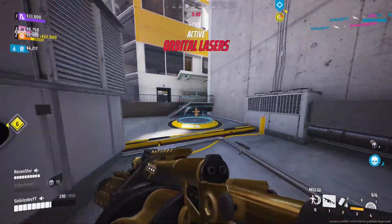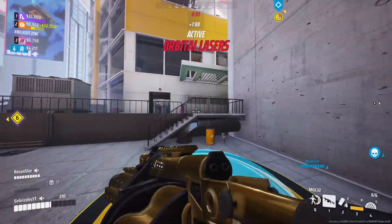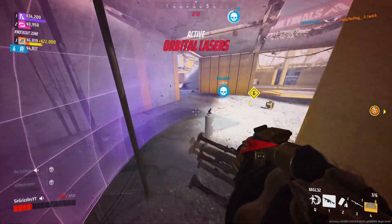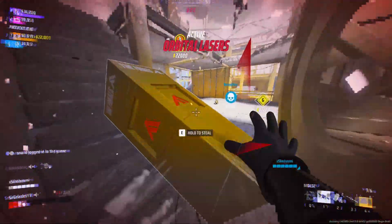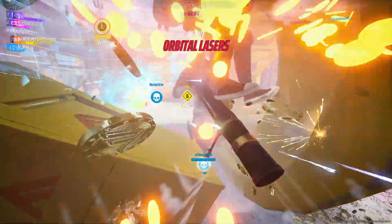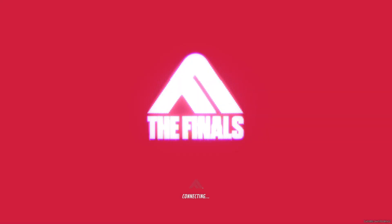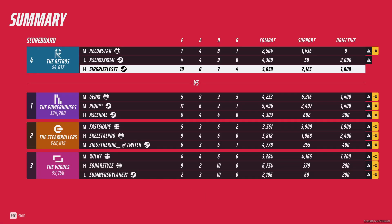After a lot of fighting, we end up in a situation where it's overtime, and we need to steal this cash out to qualify. But in the end, I couldn't get the steal off. Both my teammates died and we ended up losing this game. Since we only survived one round, we only got 45 fame points, which leaves me so close to leveling up to the next silver rank.